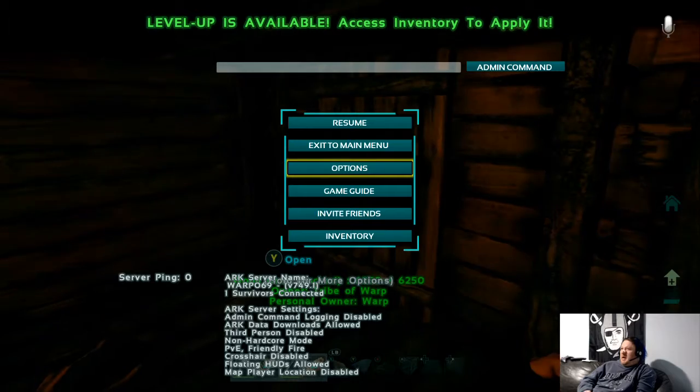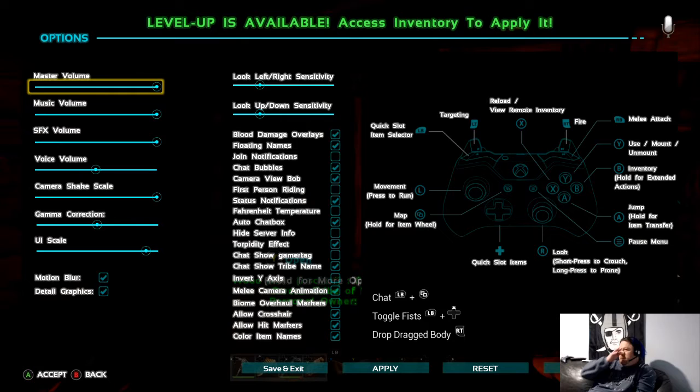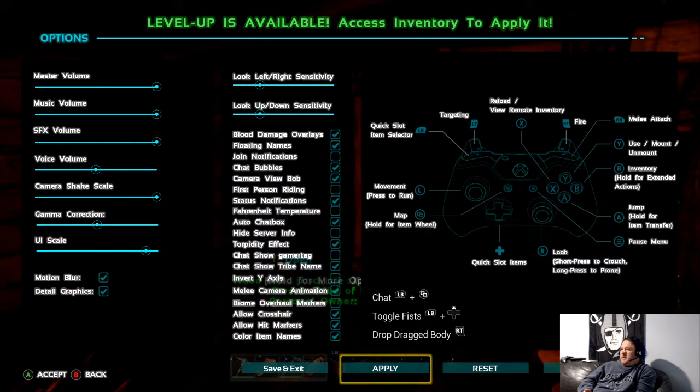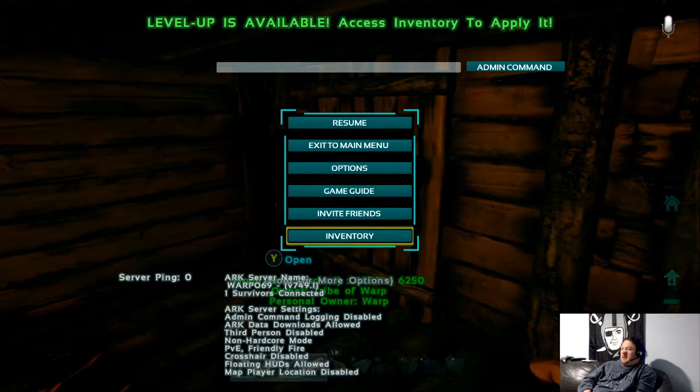When I was playing on Xbox One I ran into major issues where I couldn't see the whole screen. If you go into your Options and come down to UI Scale, knock it down a bit using your right trigger - one or two steps. Then go to Apply and it will adjust. Don't take it too far or you'll make the screen too small, but being able to see the whole screen is definitely a plus.